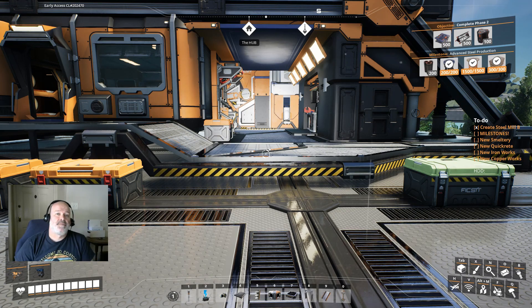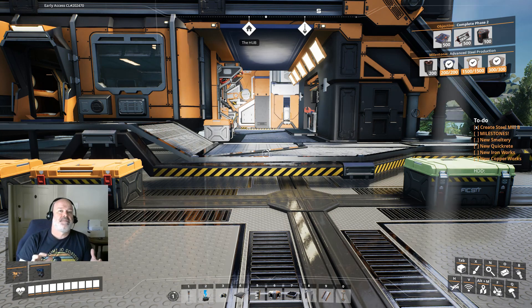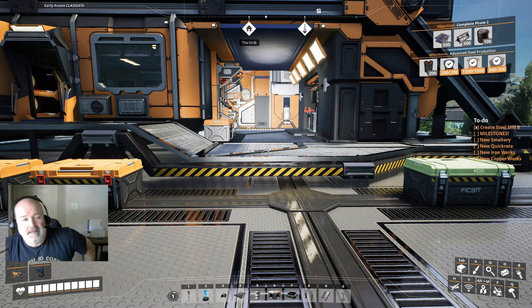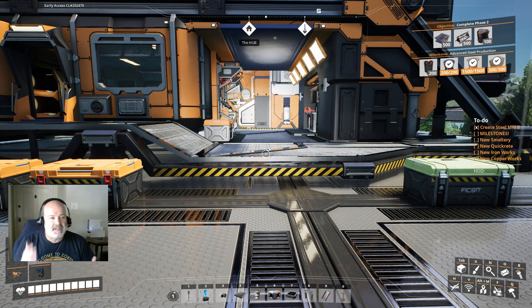What's up everyone, another Satisfactory for you - Season 2 Episode 15. Steel mill A and B are done, those are two episodes ago. That area of the factories is looking sweet with the trains and everything, the off-ramp I put in there - Jesse helped me design that off-ramp, it's pretty awesome. So now we have what we need to finally get some more milestones done.